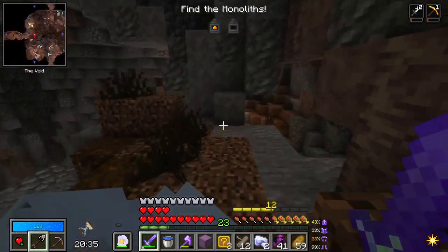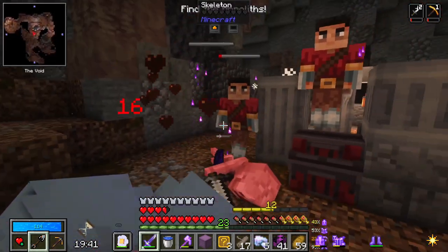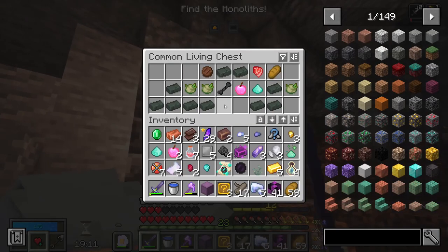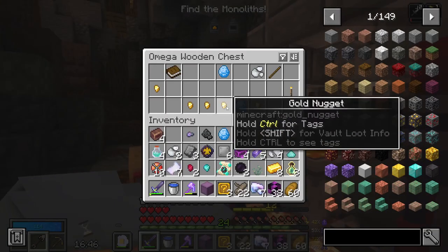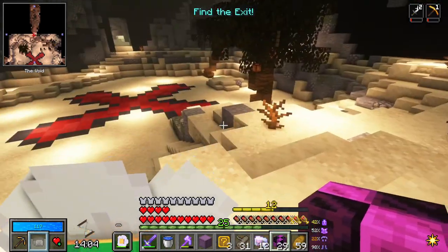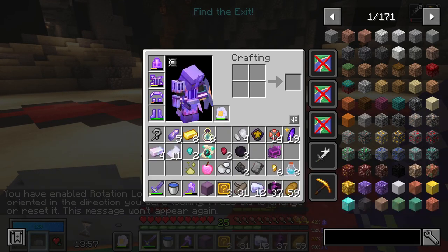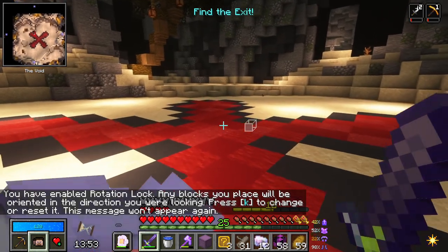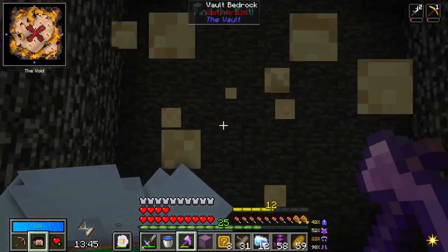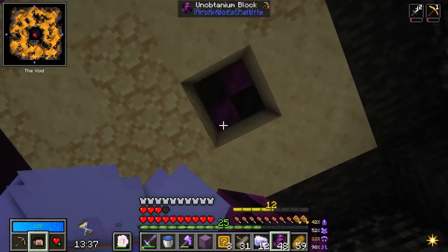This place has reminded me that I got some budding amethyst a long time ago - two of them - and I haven't put them down yet. We should make a little cave, a little place for them to live. When you go down here, it will decide whether the room you're in is going to be hostile or safe. It's safe... it's not safe.